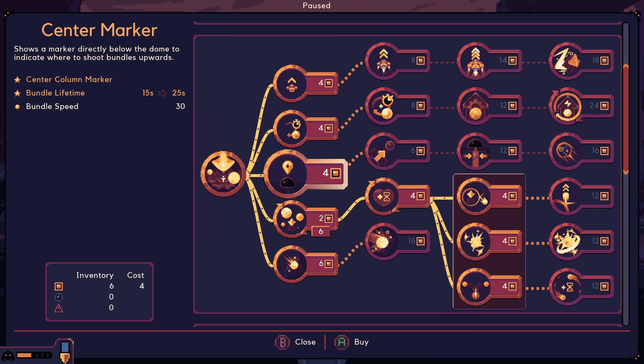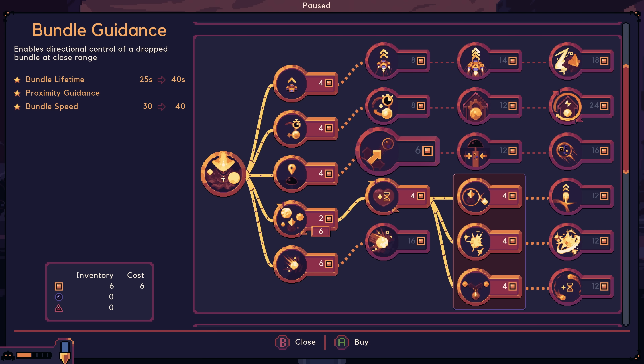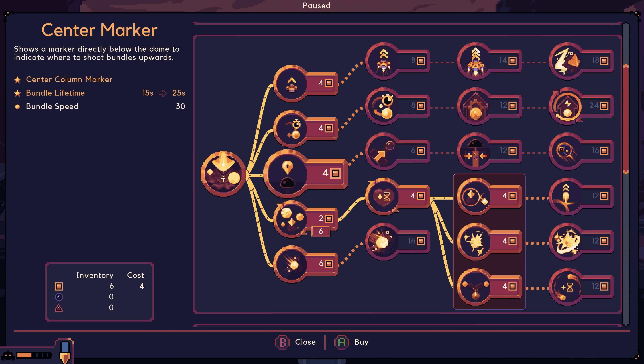A center marker directly below the dome to indicate where to shoot bundles upwards — that is kind of interesting. With this keeper, the Assessor, we should make a direct path down so we know where to go. If we get the lift, that would be the ideal gadget. But there are some upgrades in here that make that a little bit easier.